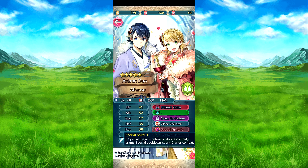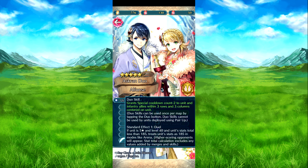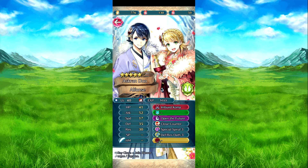Special Spire 3 — if special triggers before or during combat, they get cooldown count minus 2 after combat. Which means once they trigger Open the Feature, it's there. Or if they use a duo skill, it's already set up and running — they can just go Special Spire and trigger every time. Defense Res 0-3 — on their turn, if they're near an ally, they're chasing the one.